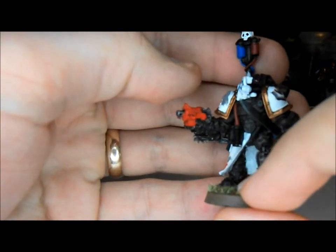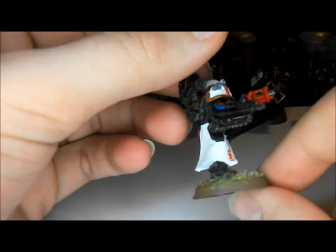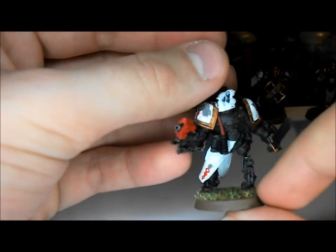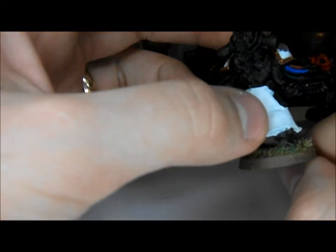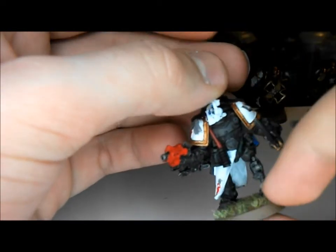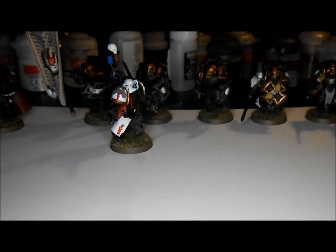He was the old Apothecary from the Command Squad, so he's painted with some white on him — on the little apron, on the shoulder pads, and his head. He has the same kind of equipment as a 40K Apothecary, so he has the Narthecium which gives Feel No Pain, which is always useful in keeping the squad with all your characters in it alive.